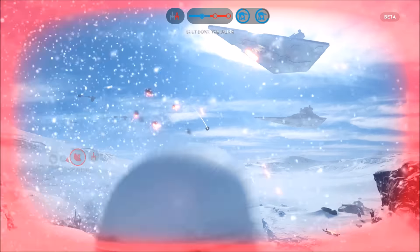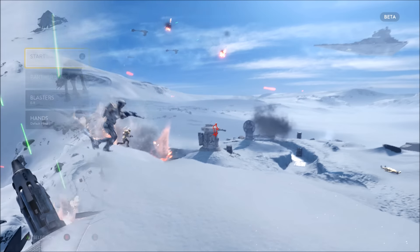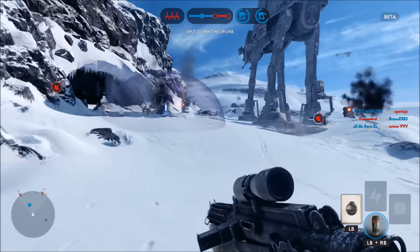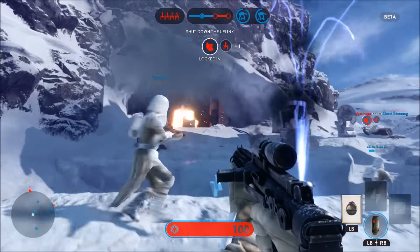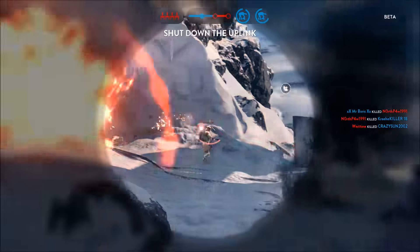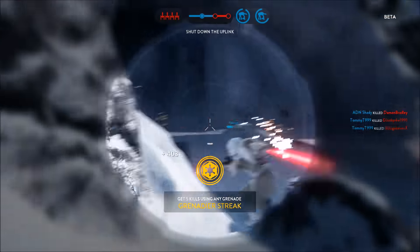I got nailed by that turret — so you can get into different turrets to start taking out the guys on foot and the guys in the air. I've managed to pick up a thermal imploder. Someone's put down a shield; I can stand in there and protect myself, but I don't think I can shoot out — but the imploder will go out. They've all charged out — I'm sure I can get a couple there. Yes! Grenadier streak — five kills using any grenade!